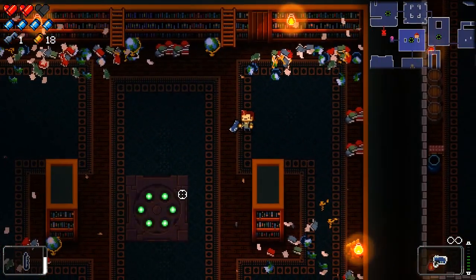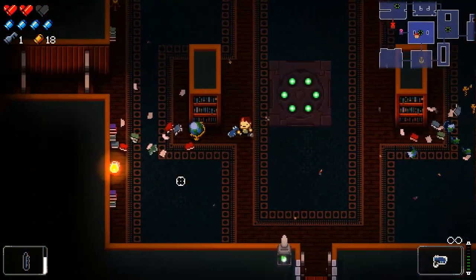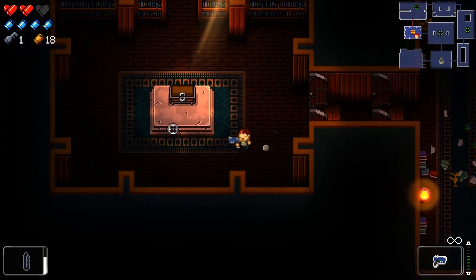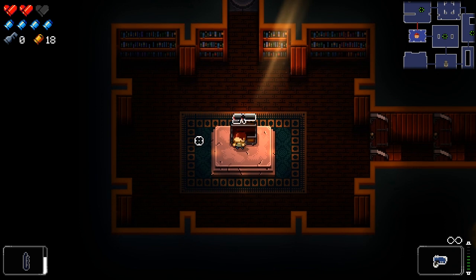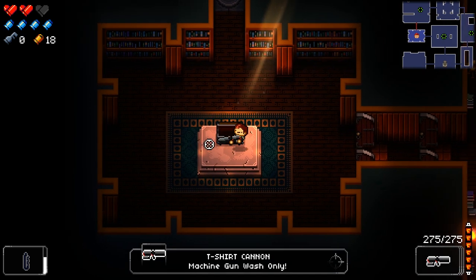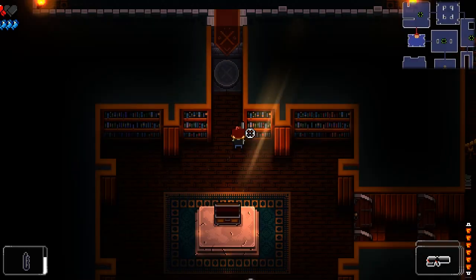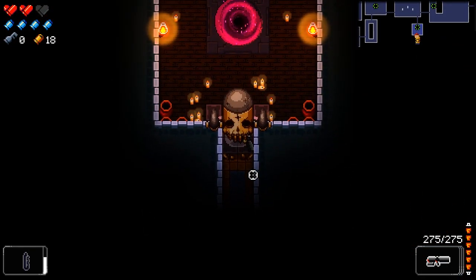Damn, I dodged right into it. Oh, whatever — we'll be okay. Weeping angels were creepier. I thought the weeping angels were just overdone. We get the t-shirt cannon — hey! We didn't get to use it earlier. Let's see what it does now. It's got a lot of ammo, too.